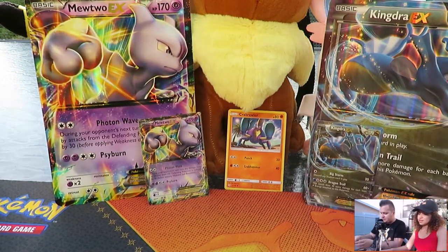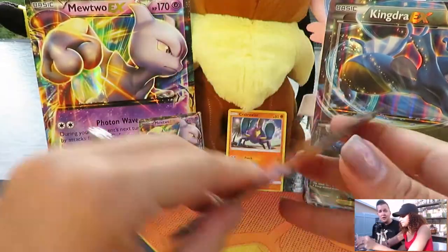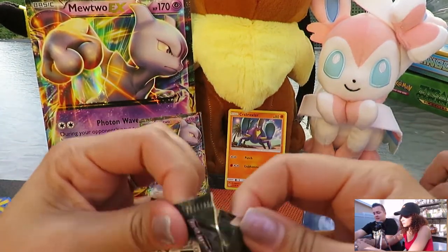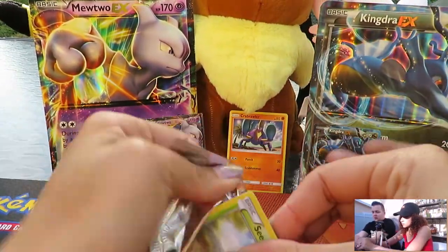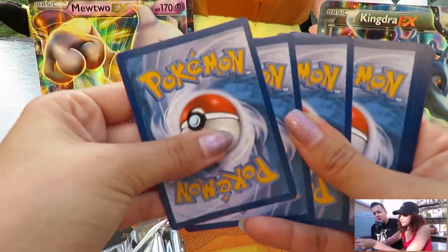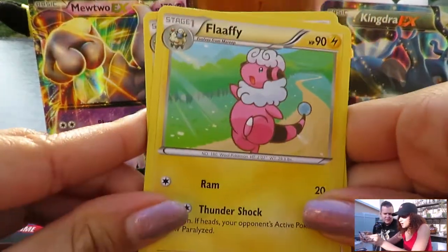Ladies first — go ahead. I'm gonna do Fates Collide first. If you get the technical knockout card — which is any secret rare in this case — you win the pack battle. It doesn't matter what other pulls you or your opponent get; the technical knockout card ends everything. We have not opened much Steam Siege or Fates Collide, so this should be interesting.